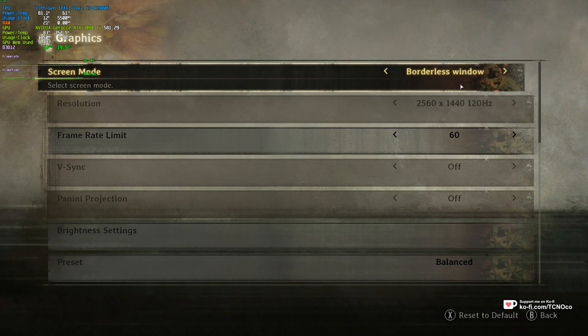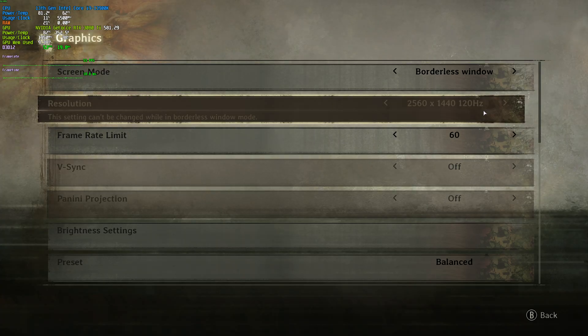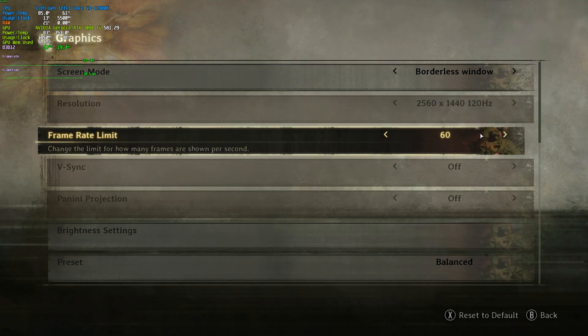At the very top, Screen Mode — we can change this between Fullscreen, Windowed, and Borderless Windowed. I usually play on Borderless Window so I can tap out easily. Fullscreen should give you slightly better input latency, but on most modern systems it doesn't really matter. Right below this you'll see Resolution, which should match your display and can only be changed in Windowed mode. Frame Rate Limit has 30, 60, and No Limit — you'll want No Limit to uncap your FPS.